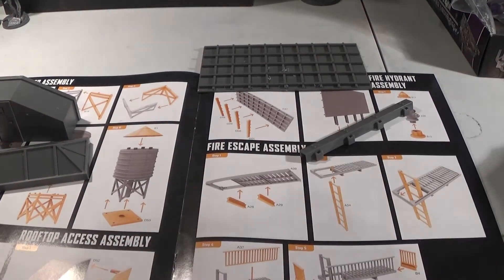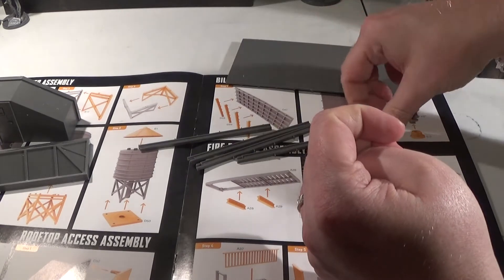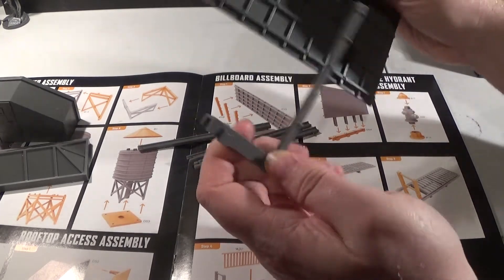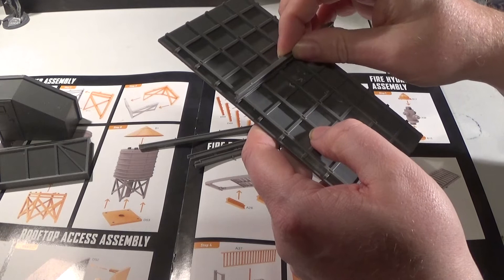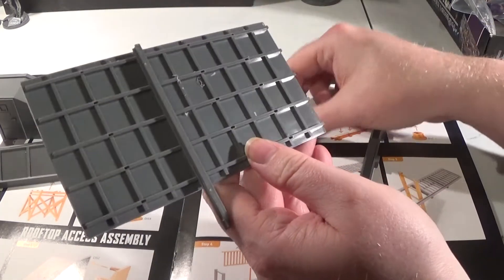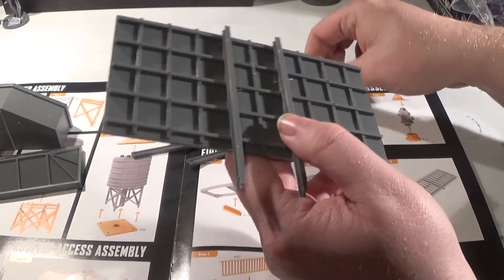Now we're going to work on the billboard, which consists of four parts: D48, D49, D50, D51. We have the big billboard section, C47, and then the stand, D45. All these should slot into that, and the billboard has little cutouts that fit into it. It's just a case of putting the four pieces onto here and then sticking them into this stand. And we've got a billboard!